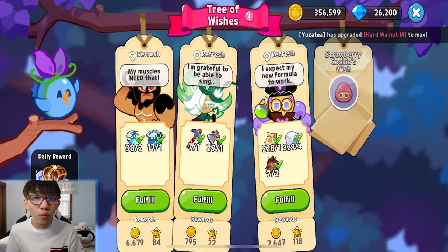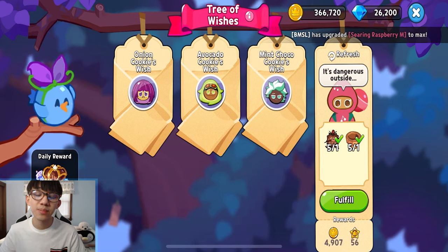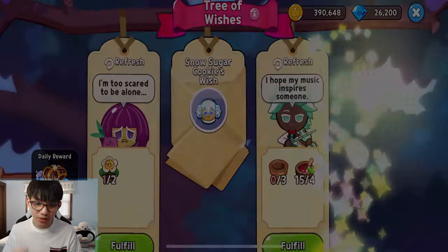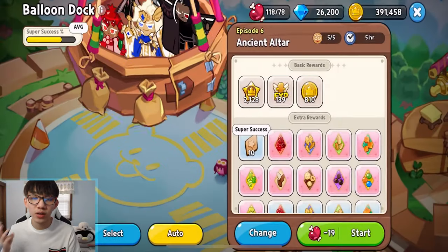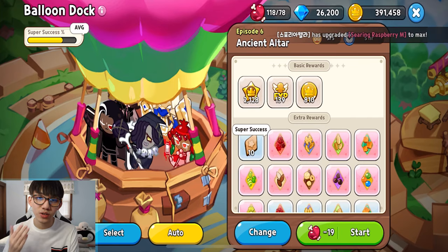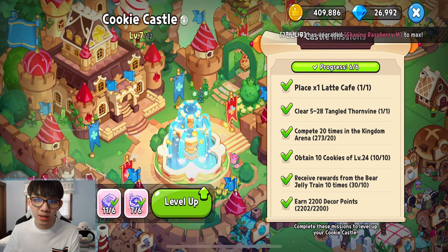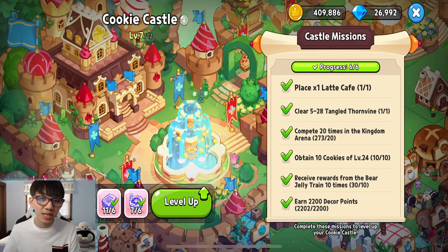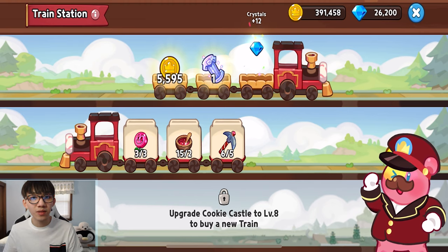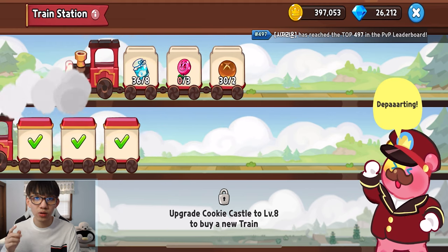The next thing I want to talk about is that you should always be doing your wish tree, expedition, and sending off your train. I know it gets tedious because sometimes you don't have the materials for the train or wish tree, but you need to go produce them. Complete the wish tree — all three chests — and do the train. This is important because when you're trying to finish tasks like expanding the forest or upgrading your castle, they require Aurora bricks, Aurora pillars, and Aurora compass. These are only obtainable by doing the train, wish tree, and expedition. So always try to keep these going.